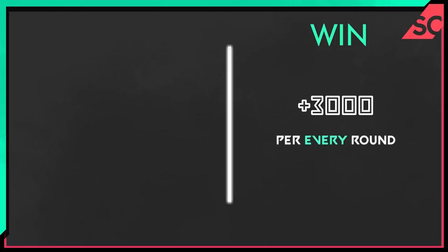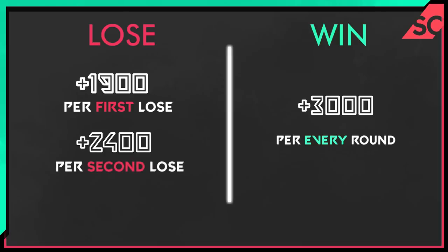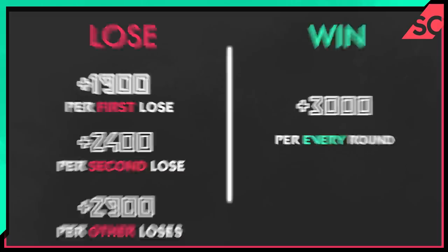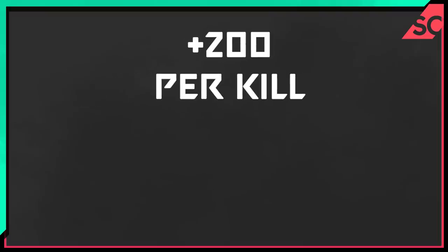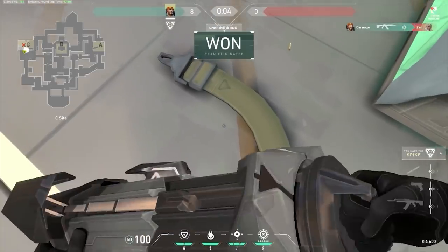Let's start with what happens when you win a round: each team member gets 3,000 credits, the same whether it's your first win or you're on a win streak. Losses differ — for your first loss you're awarded 1,900 credits each; after the second loss in a row, 2,400 each; after the third loss or more in a row, 2,900 credits each. Additionally, each kill grants the player 200 credits, and planting the spike grants each member of your team 300 credits. This bonus still applies if you plant the spike after killing the entire enemy team.